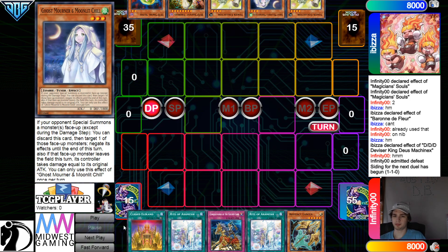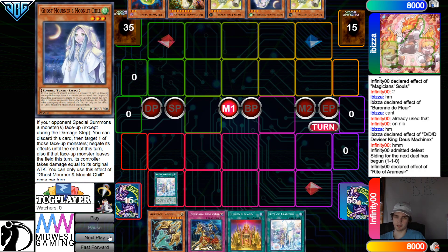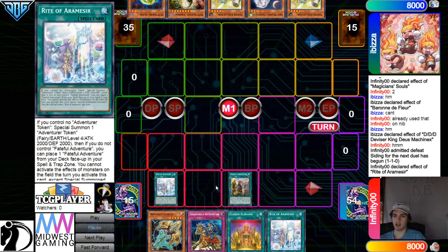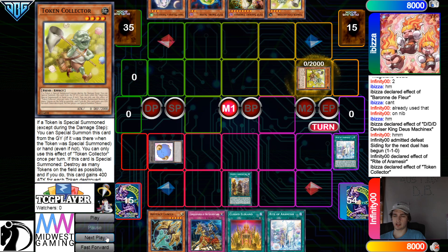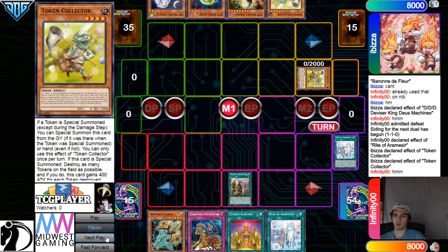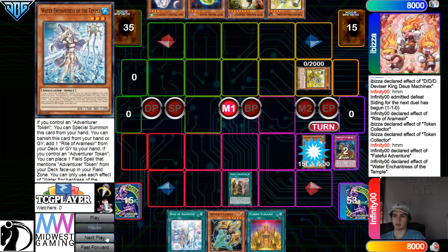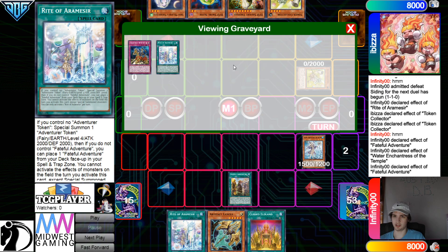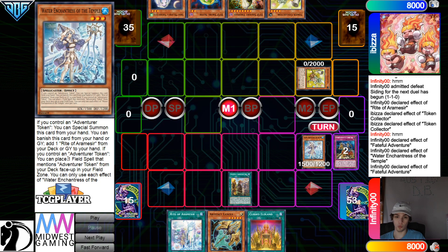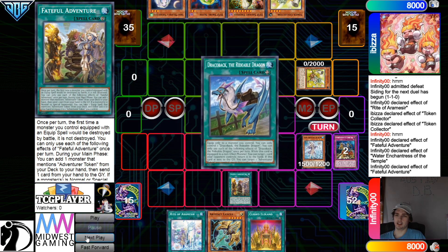Small World into Phantasmate, bridge, then good grab. Summon Token, then bring out Fateful. Now they're going to Token Collector — Token Collector chainlink 1, Fateful chainlink 2. Not grabbing Draco Back — they're going to grab Temple. Discard. There's no way you're playing the Field Spell. Now activate Fateful, that's going to grab Draco Back. Now activate Cursed effect — pay it, feel great, go search. And that's going to grab the Golden Lord from the deck to the hand.